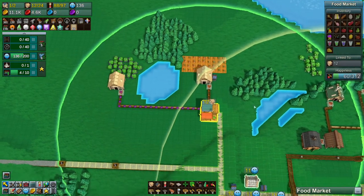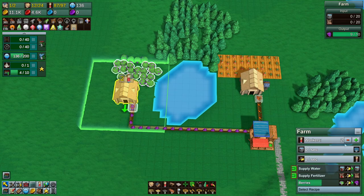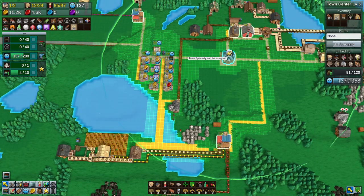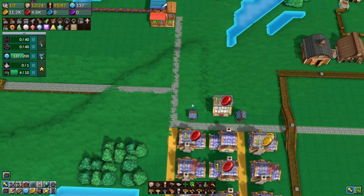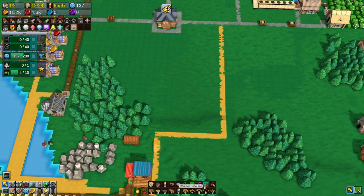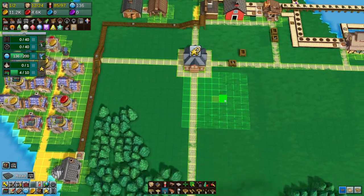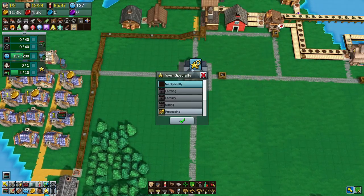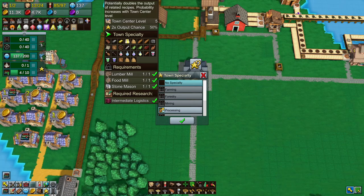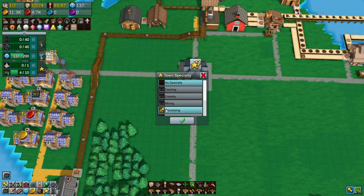We have inventories of berries and carrots, and these guys should be very saturated with berries and carrots. We are good to go there. I can probably even tone this down a little bit because we're not maxing it out yet. I think we need to put in some more housing. We can specify if — the only thing we can do is processing. Processing gives you two times output with a 50% chance — it potentially doubles the output of related recipes. That's kind of cool, so let's make it a processing town.